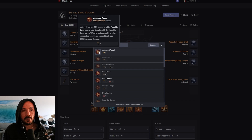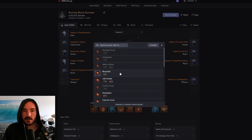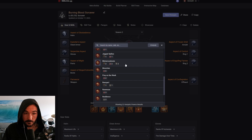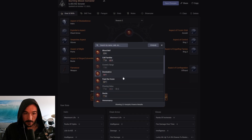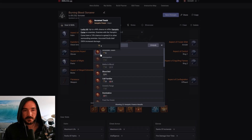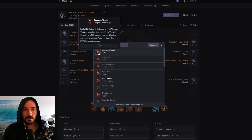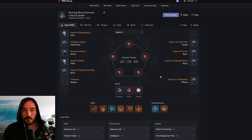Accursed Touch also gives enemies that have the curse a chance to spread it. If we did take this one, it would put our vampiric power cost at 14, and I'm not sure how reasonable that is. For right now I have it on Feed the Coven, but later on that could be switched to Accursed Touch or really any of the other ones you think might be viable — that seems like the best next option to me.